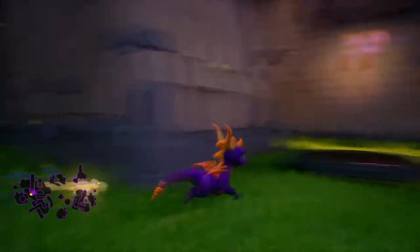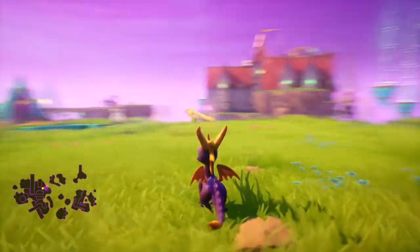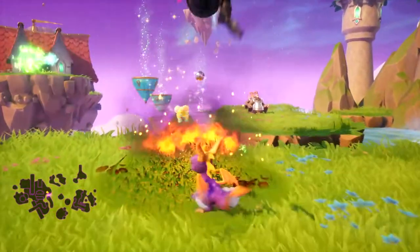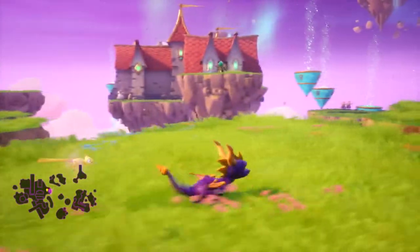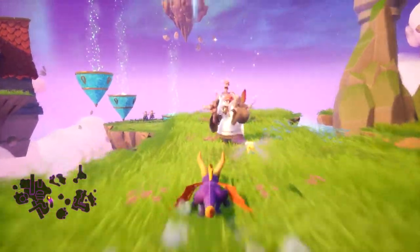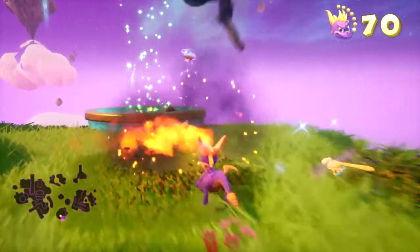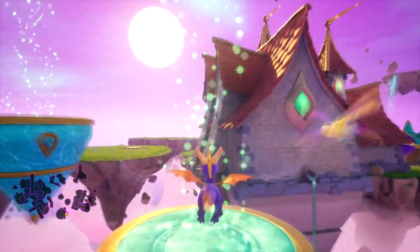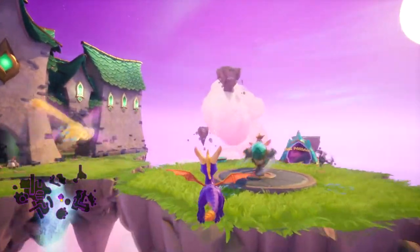Hey guys and welcome back to Spyro. Last time we left off we did Lofty Castle, and we did the boss as well - the second to last boss. We also need to go back to Haunted Towers because we need to get the blue wizard's hat, which is actually a very well hidden trophy. I looked that one up back when this game first came out, so let's go grab that now.